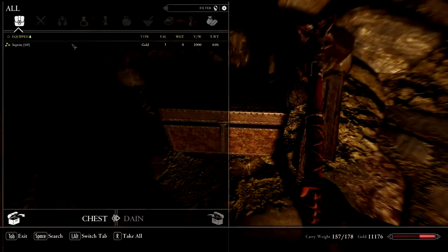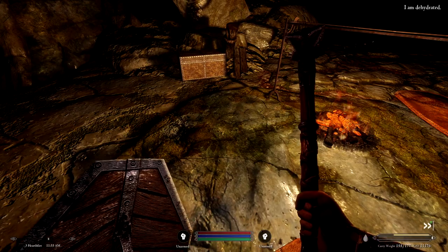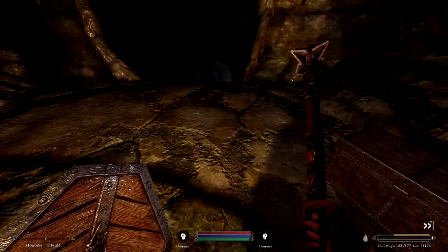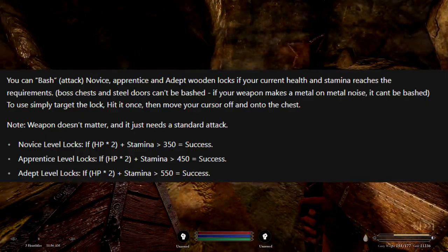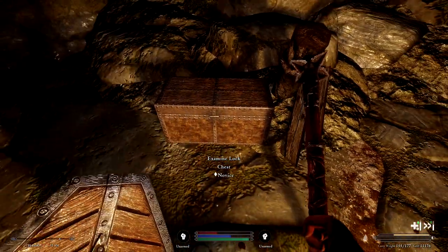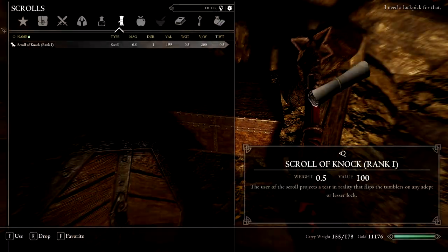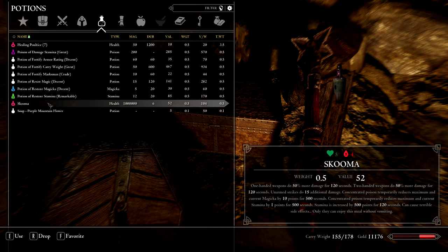But maybe you're strapped for gold and can't quite afford to purchase a scroll right now. There is some good news. Certain chests can be bashed open with your weapon. Wooden chests up to adept difficulty can be bashed open if you have high enough health and stamina. On screen is the formula if you're trying to plan accordingly. Any chest with greater than adept difficulty cannot be bashed open, nor can boss chests or steel doors. If you hear a metal on metal noise, this is an indicator that the chest cannot be bashed open.